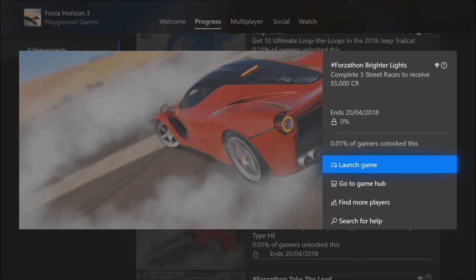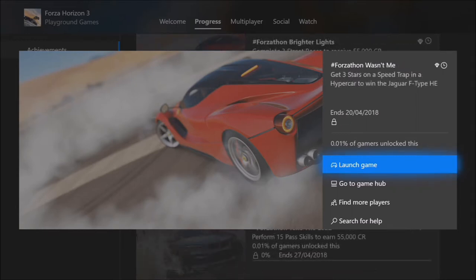The first challenge called Brighter Lights wants you to complete three street races to receive 55,000 XP. The next one called Leave Your Mark wants you to perform 30 burnout skills to receive 35,000 credits. And the last one called Wasn't Me wants you to get three stars on a speed trap in a hypercar to win the Jaguar F-Type Horizon Edition.